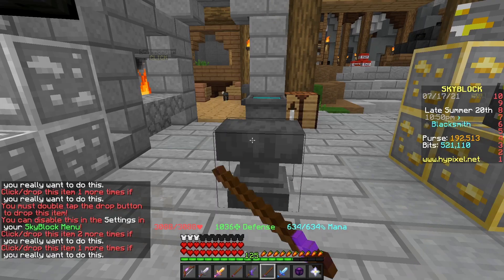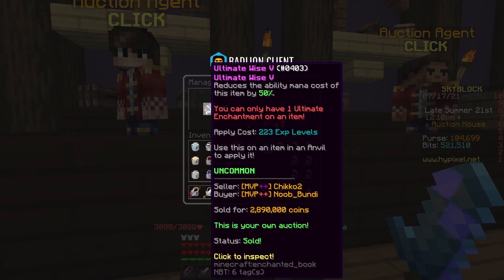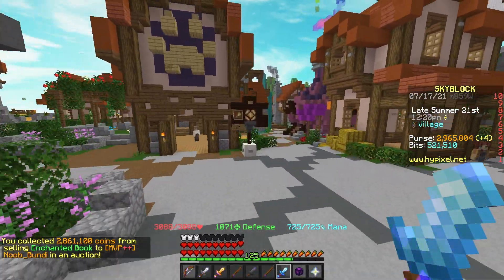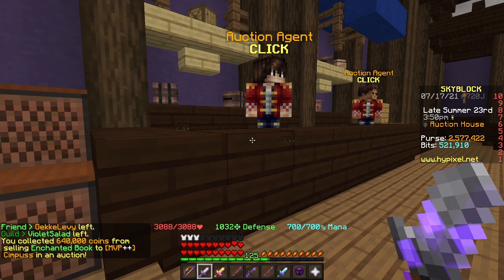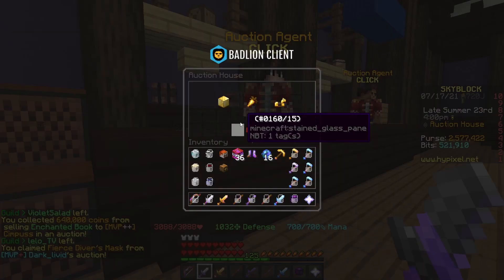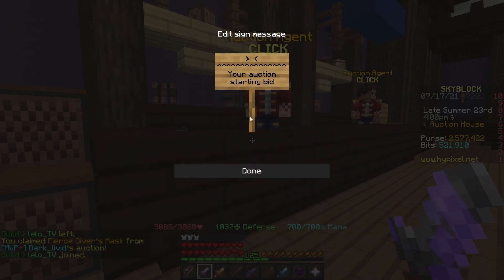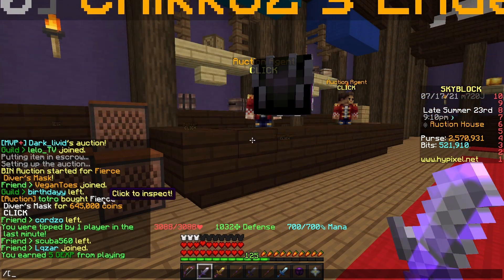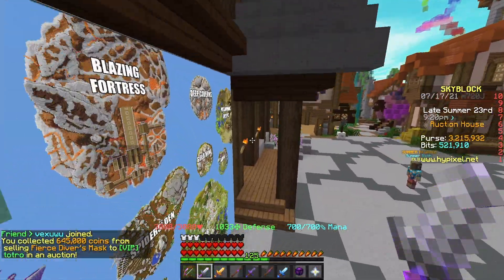I bought a bunch of Ultimate Wise books, combined them, and sold for 2.89 million — we're almost at 3 million coins. I also flipped a Rejuvenate 5 book by combining lower tier books for good profit. Then I spent 500,000 coins on a Diver's Mask and resold it for around 645,000 coins — over 100k profit. The Diver's Mask pretty much insta-sold, putting us at 3.2 million coins.